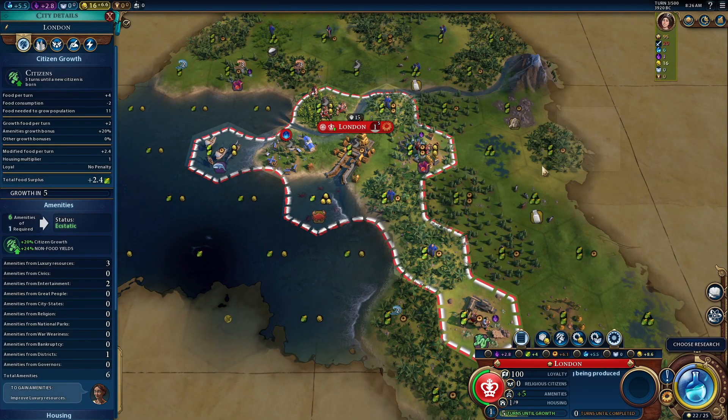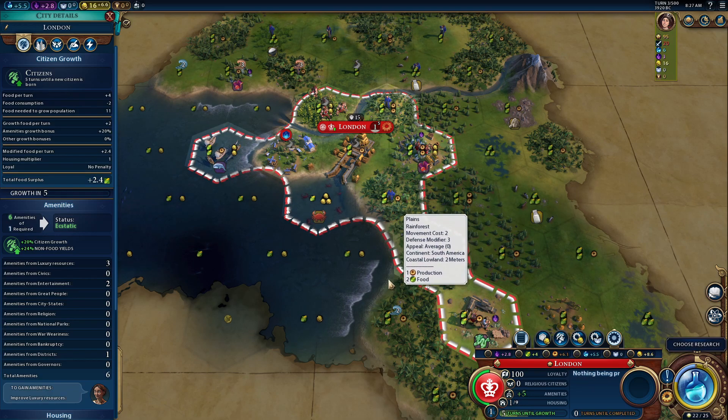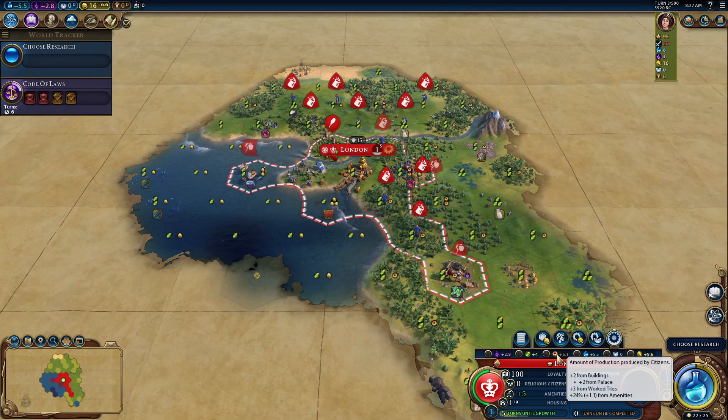In this example, our city is now ecstatic. We're getting 24% additional yields from amenities. Being ecstatic gives us 20% non-food yields, so the great scientist is only giving us an additional 4% non-food yields if our city is ecstatic. You can see at the bottom we're getting 24% on our culture, production, science, faith, and gold.